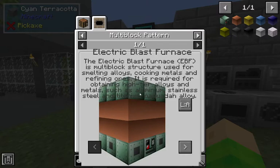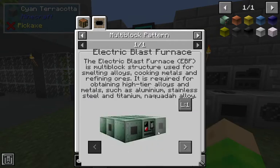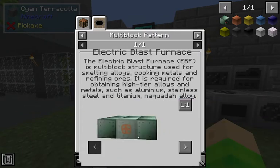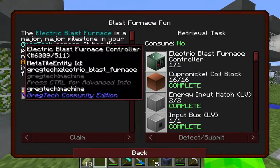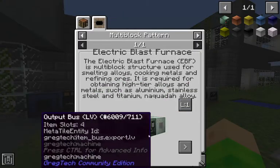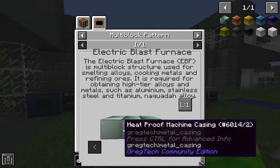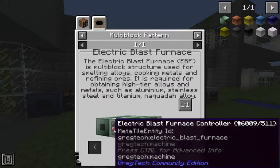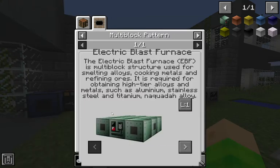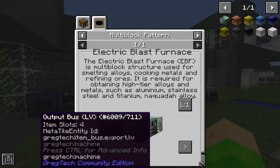You will see a multi-block pattern tab - just press 'by layers'. The first layer is the controller. Output hatches: it doesn't matter where they go. You need a furnace controller on either of these four sides, not in the corners. Then you need an energy input hatch. One goes here and one up top, but I think I'll put both down here. Then fluid input and output, and input and output bus - these are for items and these are for fluids. I think it works - you can put water and get steam out, but I'd never tried that.